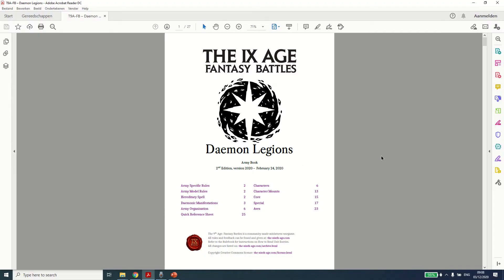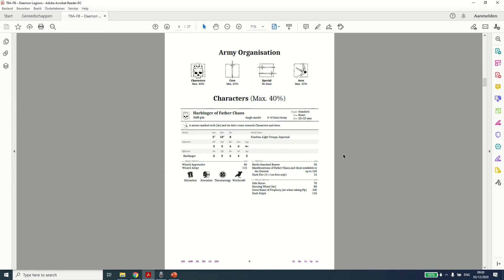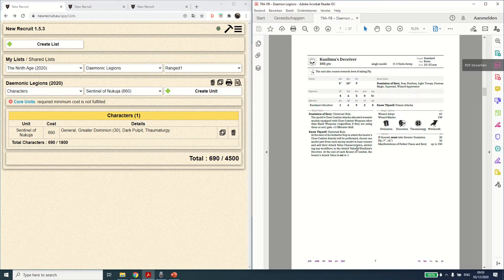Welcome back to the channel. This video is about how to make a ranged focused list with the Daemon Legions army book. I've been looking at the Daemon Legions army book for a while, going through the different choices. Most Daemon Legions lists you see are currently quite combat focused, but I was wondering if it's still possible to make a shooting variant that used to be quite popular years ago.